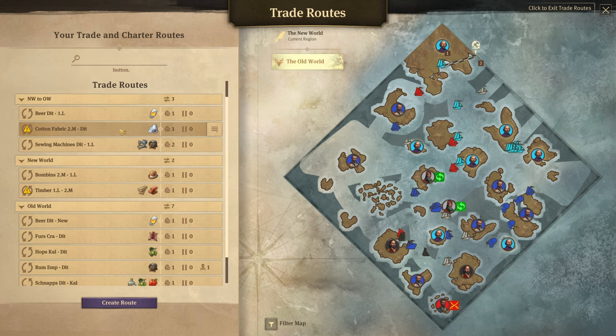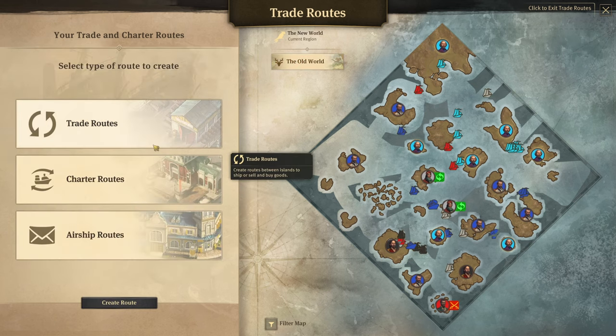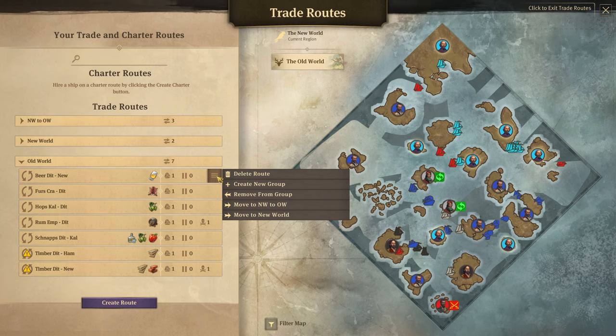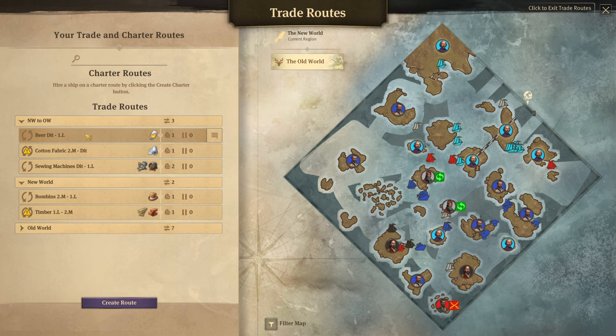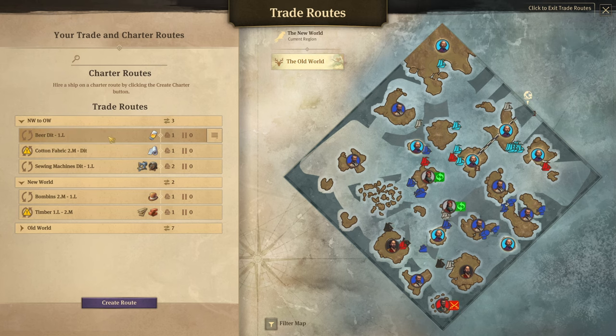We now have many more trade routes. I've organized them into groups — you can create a new group when setting up a route, or move existing routes between groups. We have old world routes, new world routes, and cross-world routes. For example, cotton fabric goes from the New World to the old world, and beer goes from the old world to the New World.